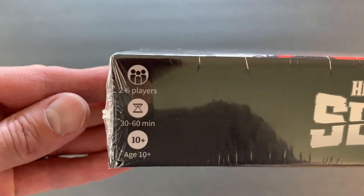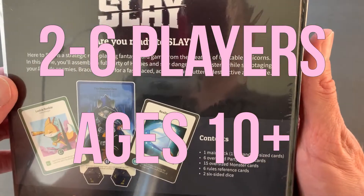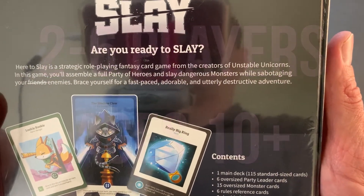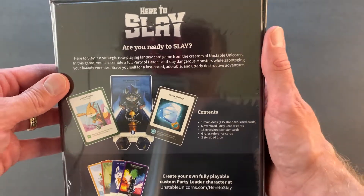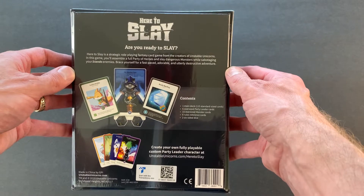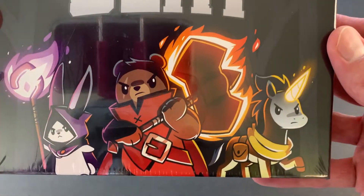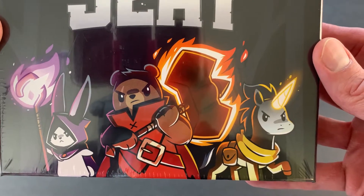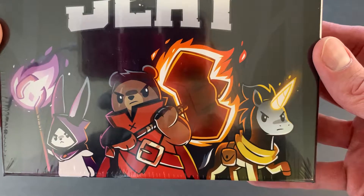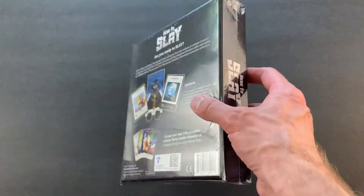It's a game for two to six players from the creators of Unstable Unicorns. I picked this up because I like finding new games for the kids. The art looked cute for the younger ones, and the game looks somewhat serious enough for the older ones. So let's see what's inside this box.